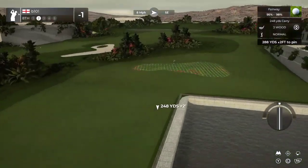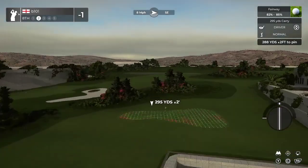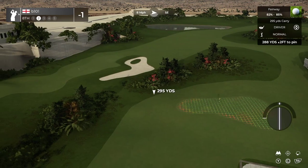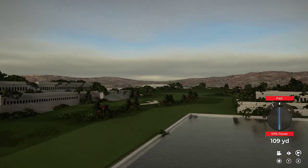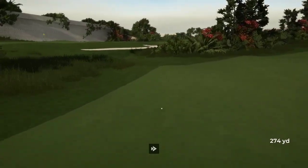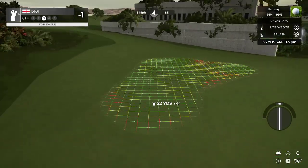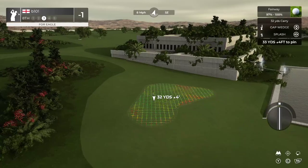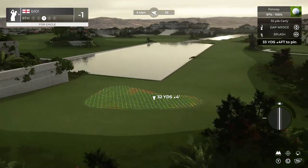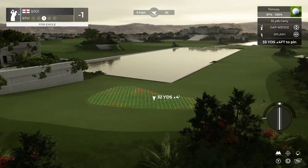That's a fun tee shot. If we bail out this way we've got a chance of sniffing the green, maybe. We've got a decent angle in — green slopes are fun. So is this your three-shot par five? Surely not. I don't think it is, because I presume that's reachable.